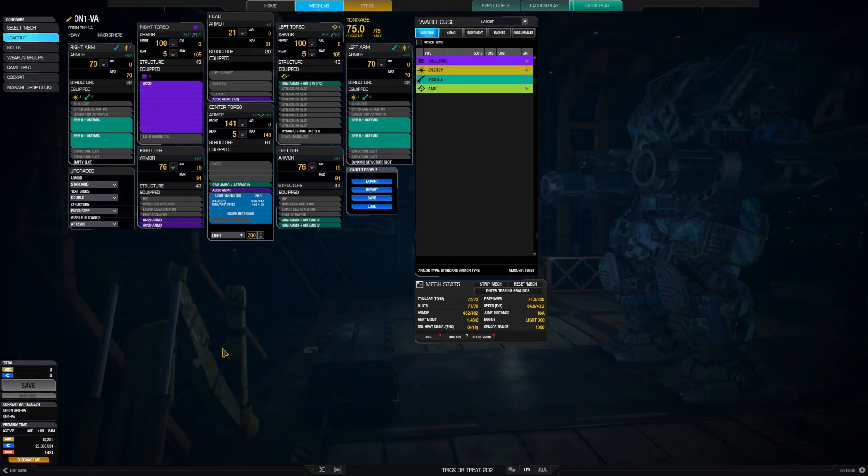We've got four SRM6 plus Artemis, we have some ammo, and we have an AC20, and also more ammo. We have a light engine that lets us go 64.8 kph. This is a brawling mech — you get in close and you shoot people in the face repeatedly, and hopefully they fall down before you do.